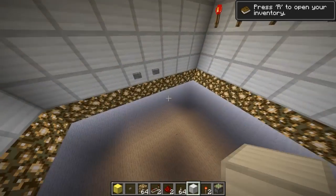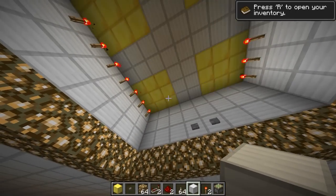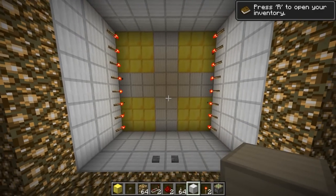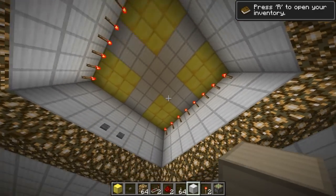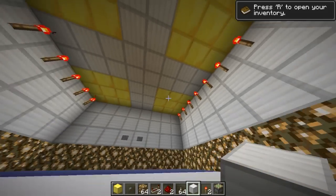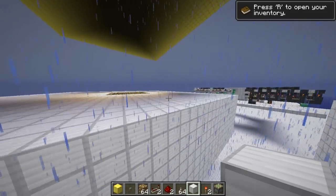And we can of course close it again. I just put in two buttons here for convenience. Due to the fact that 1.3 is now basically a server, it has a lot of visual glitches when closing and opening this gate here. But it's working!